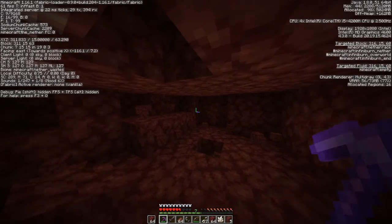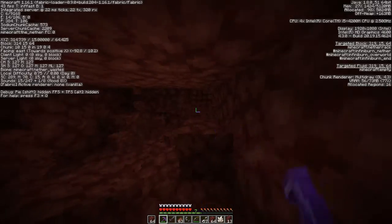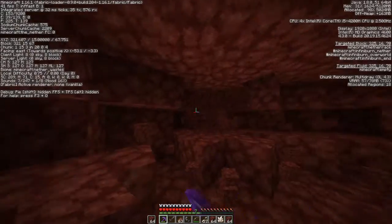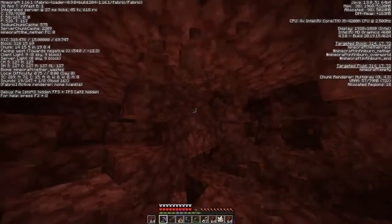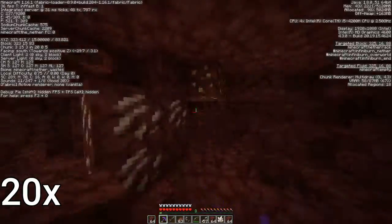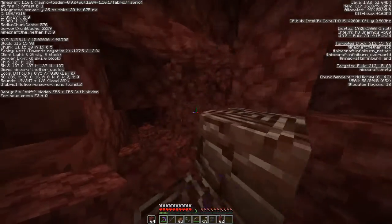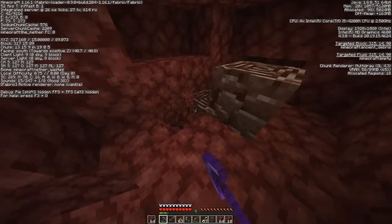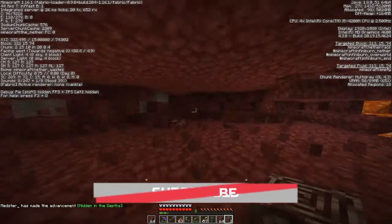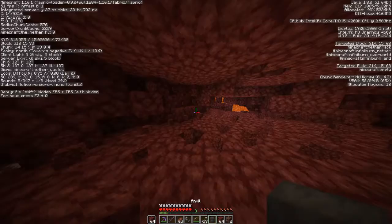I recommend having efficiency three or more on a diamond pickaxe because that will instamine the netherrack. You just want to make a hole like this. This is not a very fast method, but it is a method that works. I'm just going to go until I find some. There we go, and that is what ancient debris looks like. They can come in veins — I think they go up to four. This one was two. I dug a pretty big hole, so these are pretty rare. Now I'm going to show you a way you can actually get it faster.